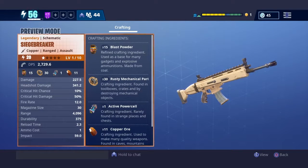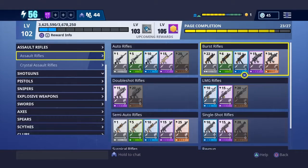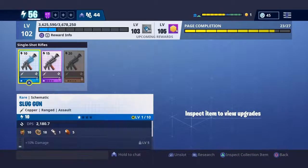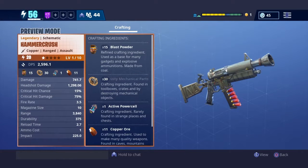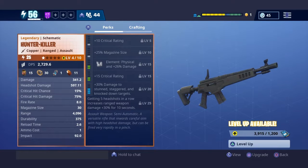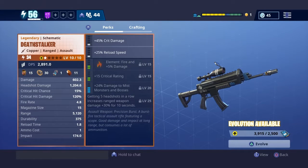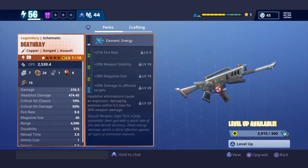Looking at the Siege Breaker, it's got 10% crit chance and 50% crit damage. The burst rifles also have 10 and 50. The Terminator is 10 and 50. The Hammer Crush has 15 and 75 — another weapon I plan on building in the future. The Hunter Killer is 15 and 75, same as the Ranger. The surgical rifles are 15 and 75 as well. And the Death Ray is 10 and 50.